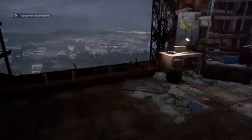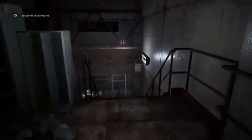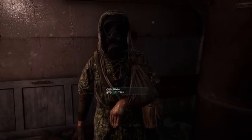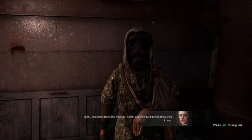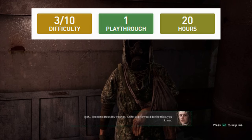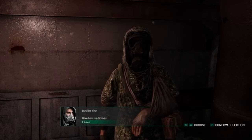If you are planning on tackling Chernobylite purely for the platinum trophy, then PSNP has a fantastic guide which tells you everything you need to know. The guide states that the difficulty is set at a 3 out of 10, requiring a single playthrough, and should take 20 hours on average. Make sure to definitely check that one out.